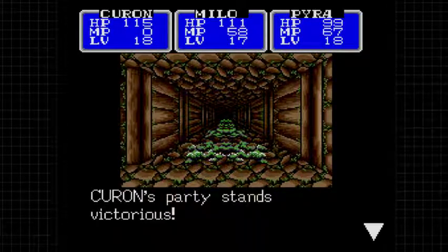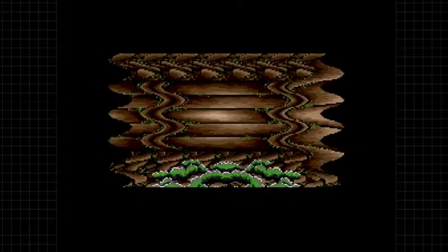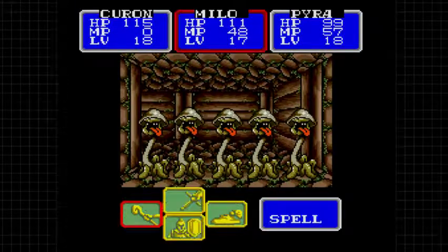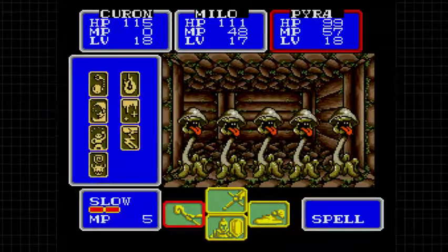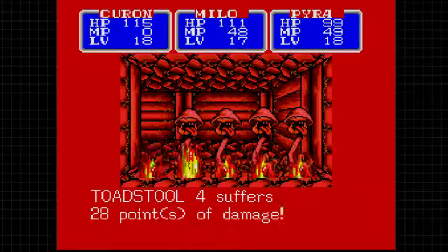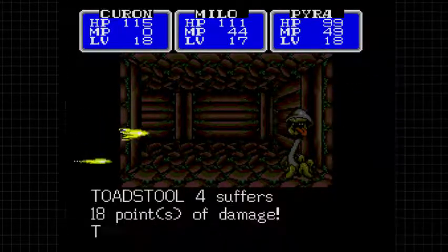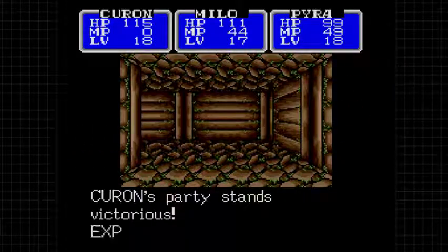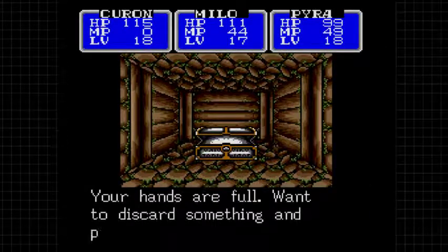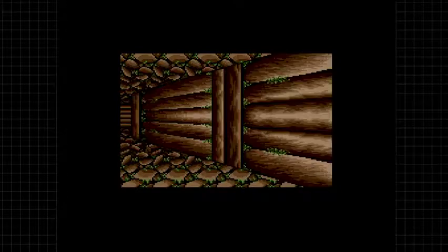More of this slime stuff here - might as well see what's down here. More toadstools - I totally want to burn more MP on these things. Managed to kill one outright, and then Blast will finish off the rest. I have zero patience for toadstools at this point. What's in the box? Healer fruit. Let's get rid of that wisdom seed - the healer fruit is infinitely more useful.